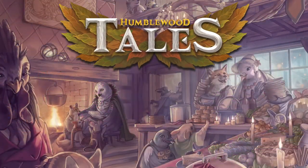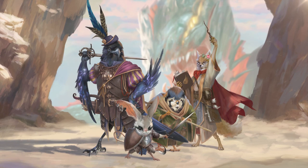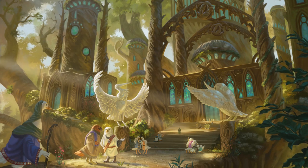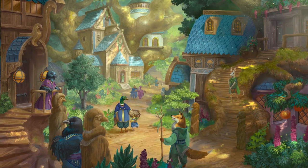I'm so happy to say that the newest Kickstarter is live now for Humblewood by Hitpoint Press. Humblewood is such a fantastic 5e campaign setting, and the adventures have been excellently designed to be complex but fitting for the fairytale tone of the setting. Humblewood Tales is a companion book to the original, featuring expanded lore around the mystical tree city of Alderheart.